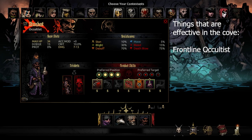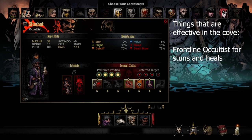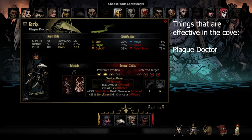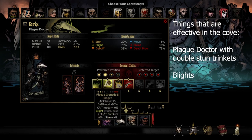We've got a frontline Occultist, you know, getting those stuns. Gave him a healing trinket too so he can be a support healer if any of my characters get low. Of course you bring a Plague Doctor to the Cove with double stun trinkets so she can really hit those backliners with some stuns so they don't stress us out too much. And of course plague grenade, noxious black blast to blight them down - she's gonna be our main damage dealer of this team.